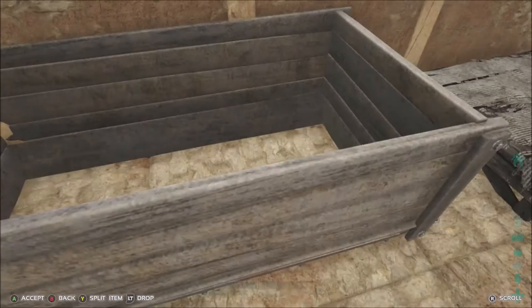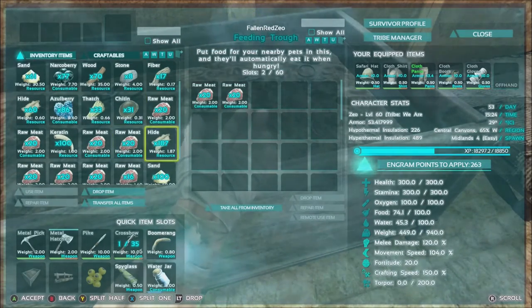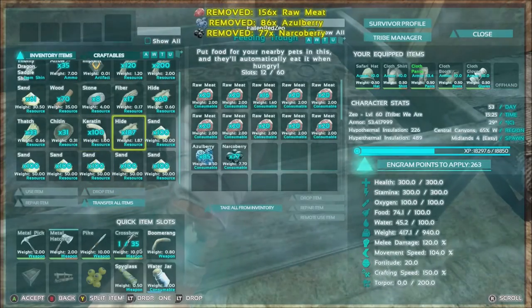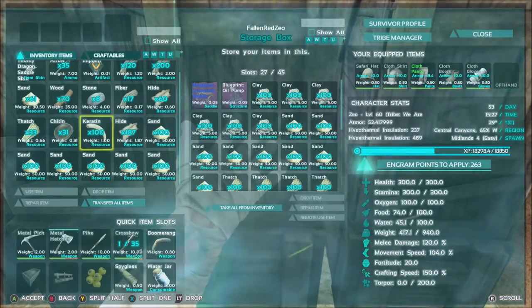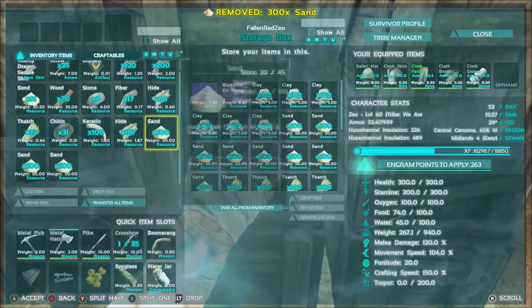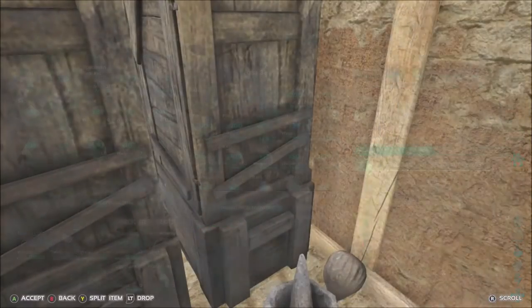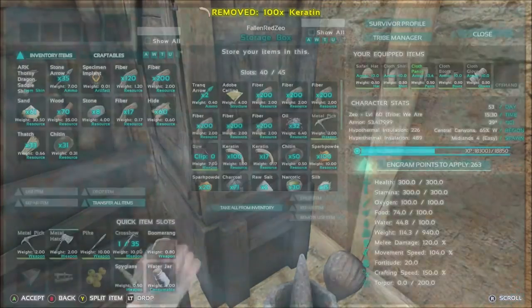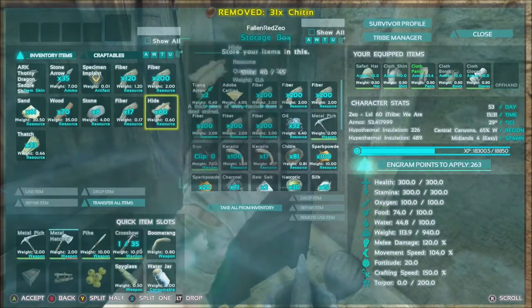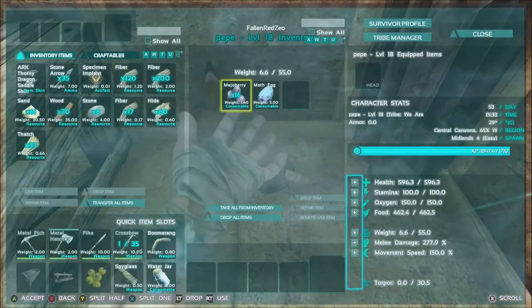I always want to shut the door in case there's someone out there. Let's go ahead and transfer all items. Get all the meat and whatever berries we have. I'm going to drop off the rest of this sand and get rid of all this chitin. Hopefully that should work OK. How are you doing over here, Pepe? You got some levels? Got a moth egg — I don't know if that was on video but it was just laying outside the base.